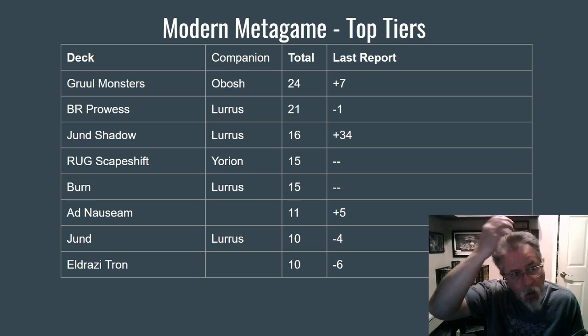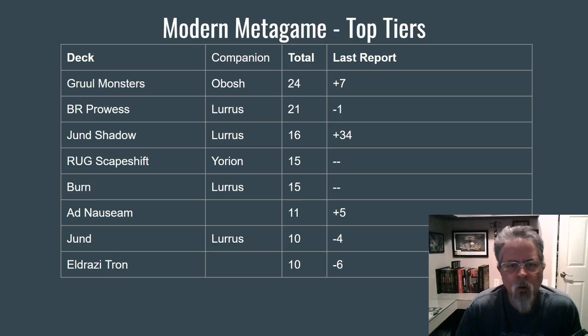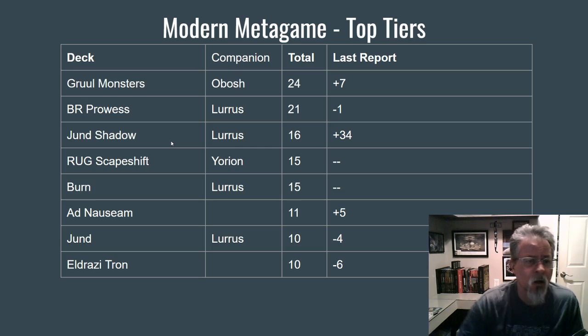Modern. Gruul Monsters back on top after dipping a couple of weeks in a row. This deck was a thing before companions, so I think it's going to hang around. Black-Red Prowess — great mix of hand disruption and aggression — still right near the top. Last week these were in the 30s, and then we hit the teens here, and there was a big drop between the top and third, fourth, fifth place. That drop is much less significant now — the top end really flattened out in Modern. Jund Shadow had a great week — kind of out of nowhere. I haven't analyzed the deck to see what changed, or maybe people just went back to playing it.